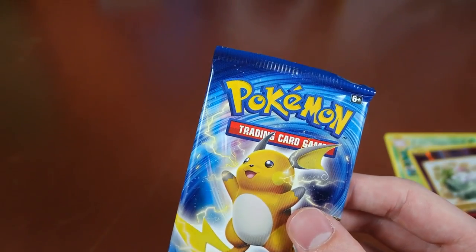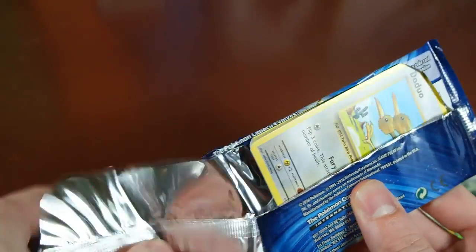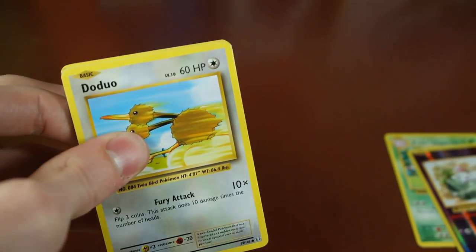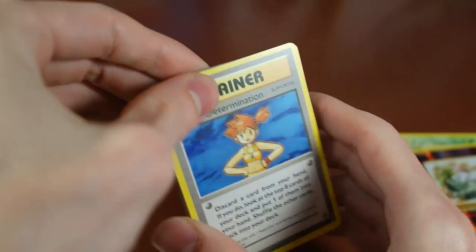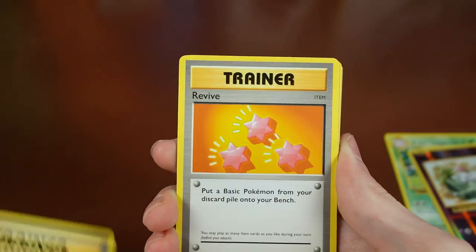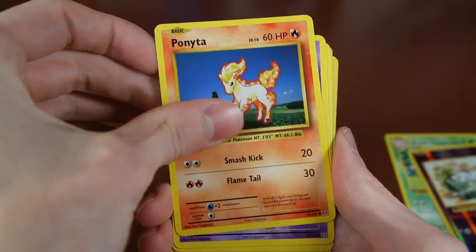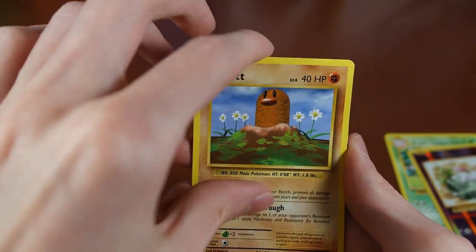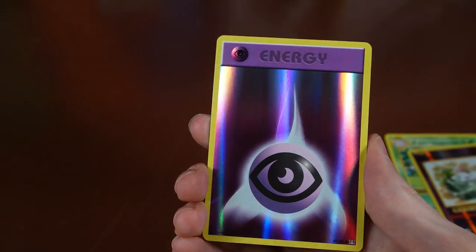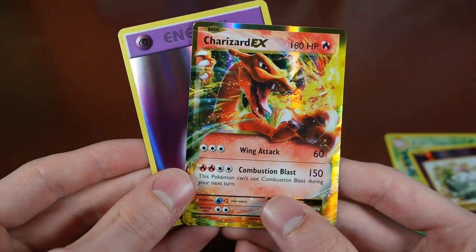And our last pack — Raichu. Hopefully we get something really cool in here. I know the Secrets aren't going to be worth a lot, so I'm hoping we get a neat pull — an EX or something. Code card to the side. We have a Misty's Determination, Revive, and a Haunter, Doduo, Ponyta, a Nidoran Male, Seel, Diglett. The reverse is an Energy — that is a very nice Psychic Energy. And our rare is an EX. Oh my goodness, we got Charizard!